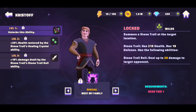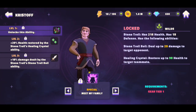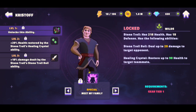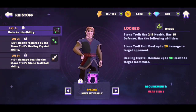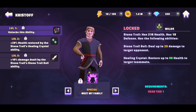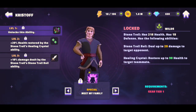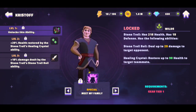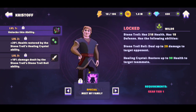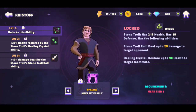Then we have his special, Meet My Family — summons a stone troll at target location. So he is a summoner. Stone trolls have 216 health and blank defense. The stone troll has the following abilities: it deals up to blank damage to target opponents, and Healing Crystal restores up to blank health to target teammates. At level 2, 20% health is restored via the stone troll's healing crystal ability, and level 3 adds 10% damage dealt by the stone troll. You'll basically be able to use the stone troll's abilities in addition to the basic attack.